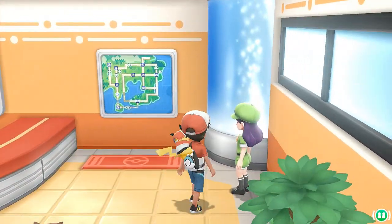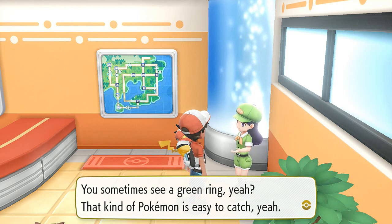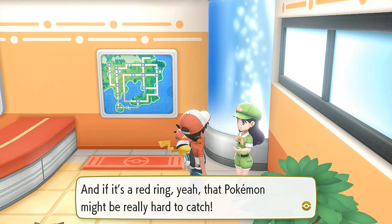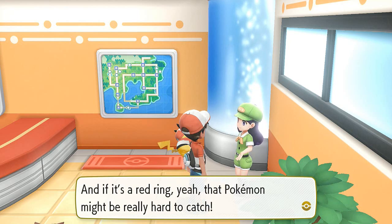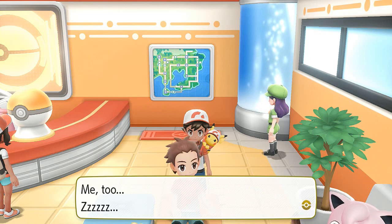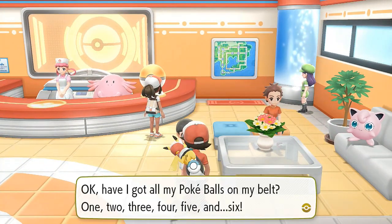If you talk to this individual about catching Pokemon: a green ring means the Pokemon is easy to catch, a yellow ring means it's a bit harder, and a red ring means the Pokemon might be hard to catch. Also, someone mentions Jigglypuff makes them sing and drowsy.